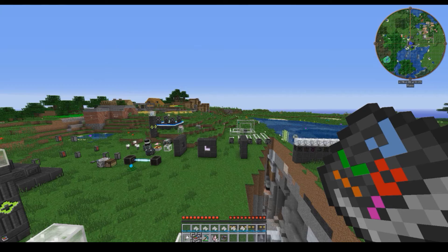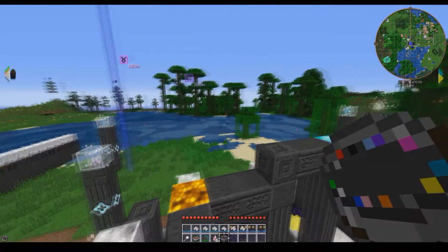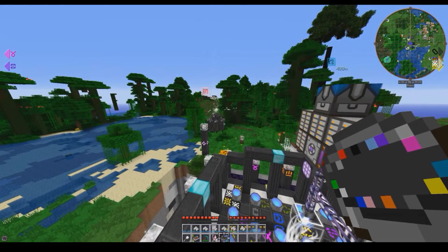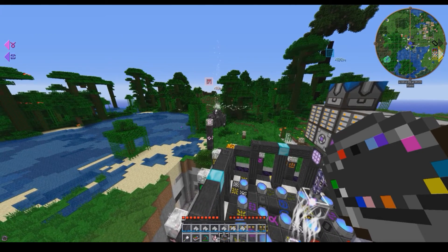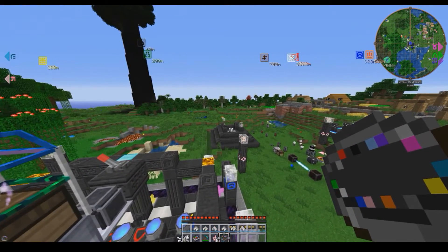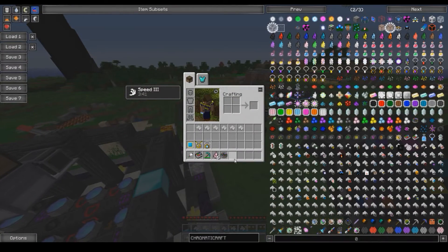The pylon compass is nice because when held in your hand, it tells you the direction and distance for all the nearby pylons. Now, for some reason that was a pink pylon but it is now a gray pylon. I have updated my pack since starting this tutorial series, because it is the dev pack for the server that I'm playing on.